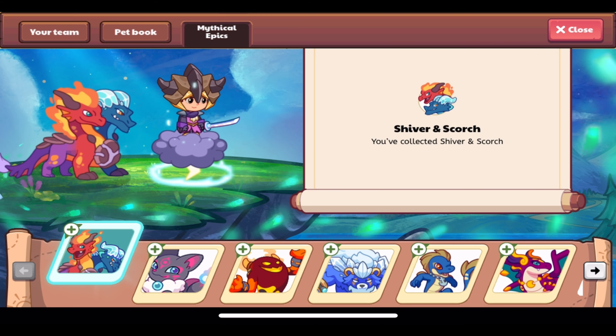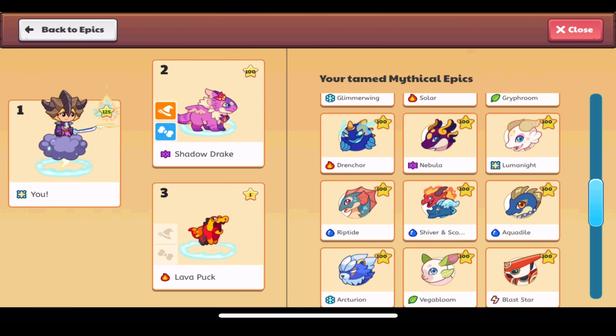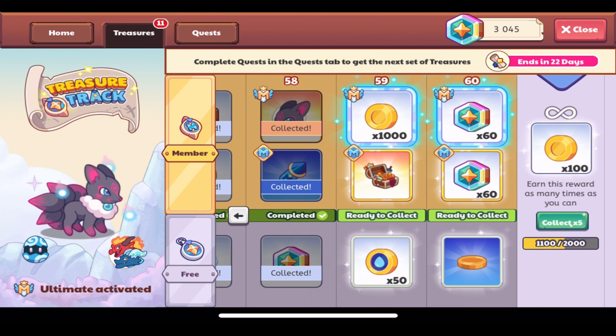This is a very cool mythical epic. It doesn't really act like a typical mythical epic — it doesn't have a mythical epic exclusive fire spell, and it has two magic slots instead of one like the other mythical epics. It's also the first ultimate members only mythical epic. I've already gone over everything about it in a previous video on how to obtain Blaze Bloom, so check that out for more information.